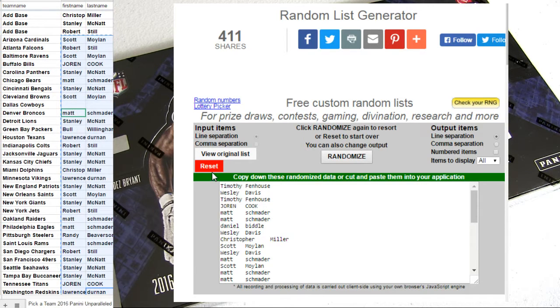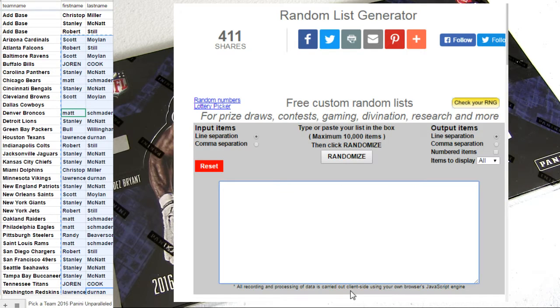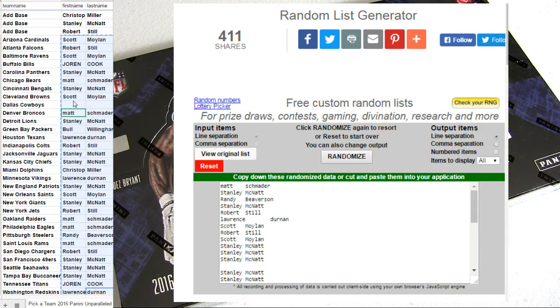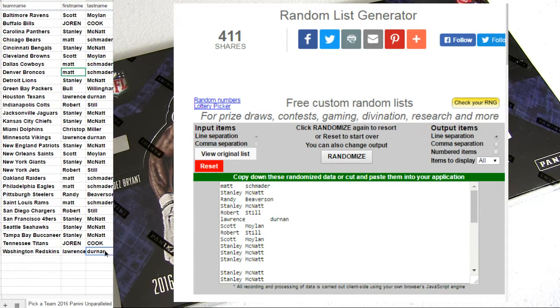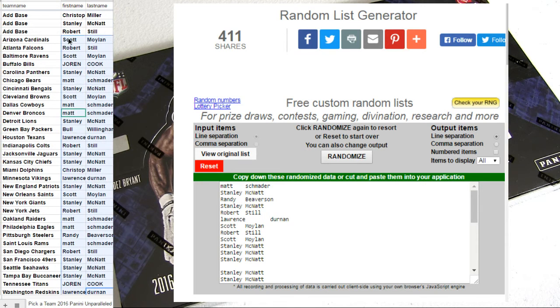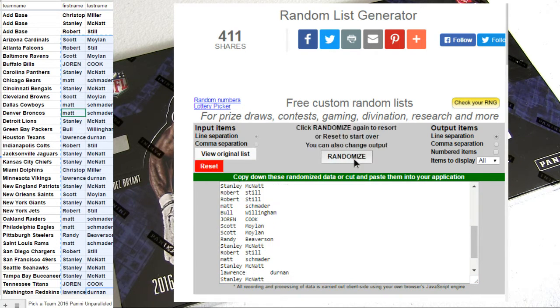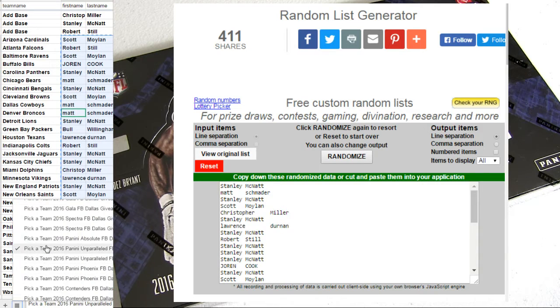I'm going to copy that. Top spot after five times gets Dallas for free. Matt S-C-H — two-time Dallas champ. That's going to be Stanley MCN for the free spot.